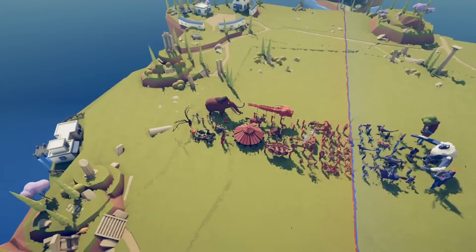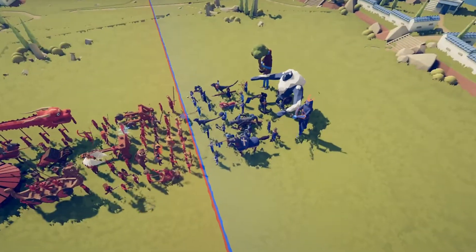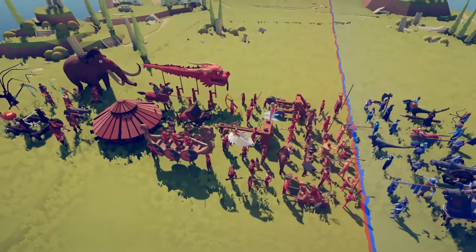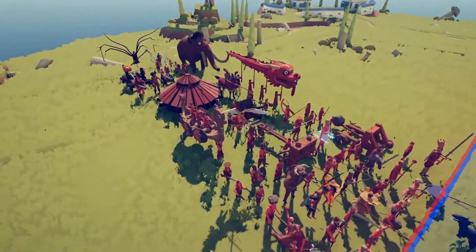Alright, so right here we have every unit that is in Totally Accurate Battle Simulator. On this team we have all of the secret units, and on this team we just have every unit that is in the game — there's no secret units on this team, they're all on the other one. We're gonna call this the blue team, and we're gonna call this the red team.